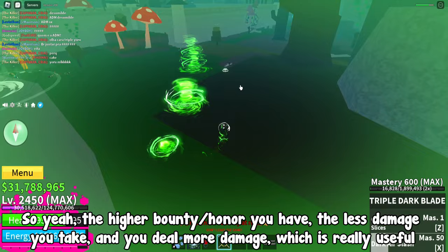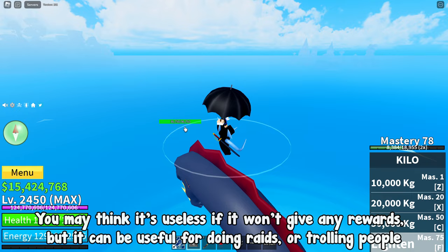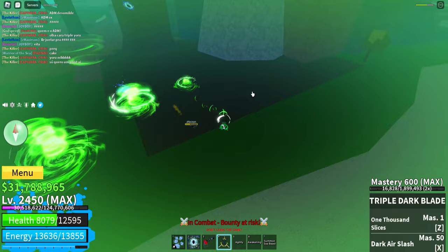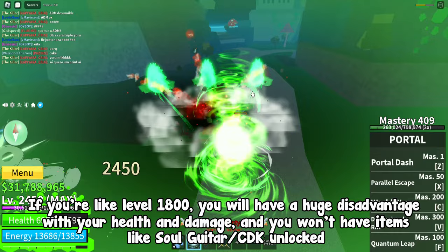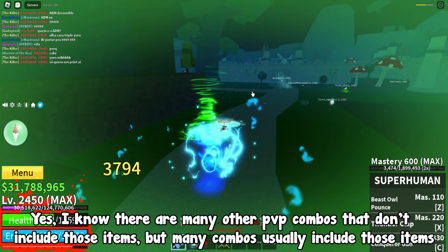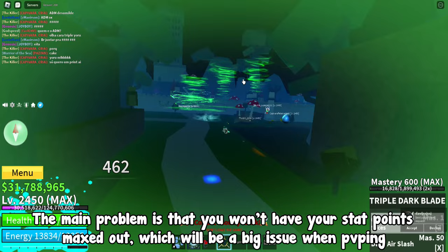Also when you reach 10 million bounty or honor, you can spawn a fake sea beast. A fake sea beast has very little health and doesn't give any rewards when you kill it. You may think it's useless, but it can be useful for doing raids or trolling people. I would highly recommend not PVPing if you aren't max level — if you're like level 1800, you will have a huge disadvantage with your health and damage, and you won't have items like Soul Guitar or CDK unlocked. The main problem is that you won't have your stat points maxed out, which will be a big issue when PVPing.